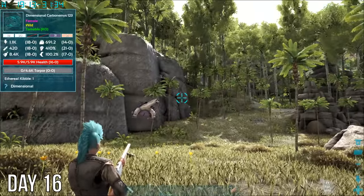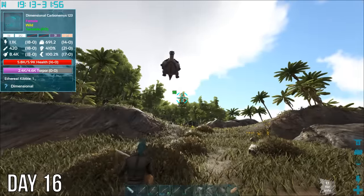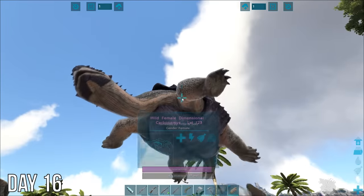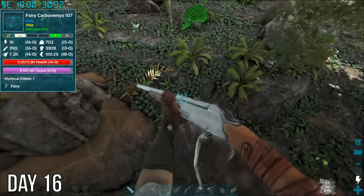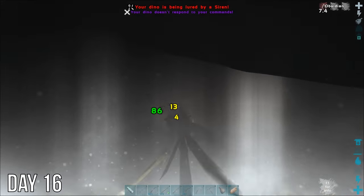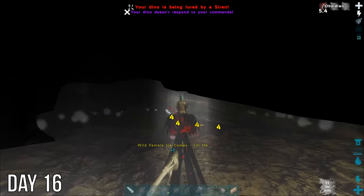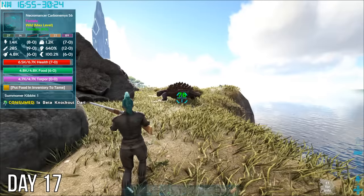My first find was this flying dimensional turtle — it was definitely faster than expected but I think it got stuck in the sky. I knocked it out and fed it an ethereal kibble and before long it was mine. This green fairy carbo came next, and after feeding it a mythical kibble I took them both back to put in the soul terminal. I had a close call with some compies that night, and then the next day I added this controller turtle and necromancer turtle to my team.